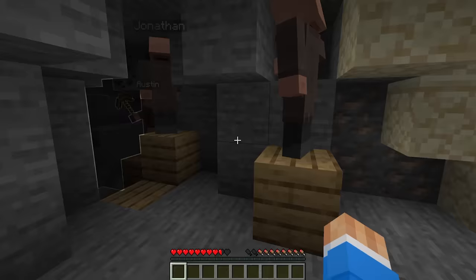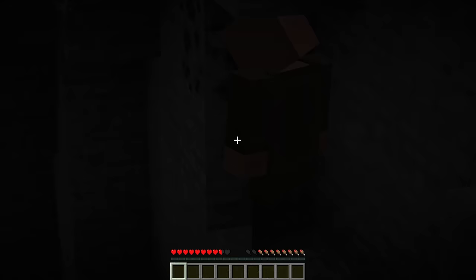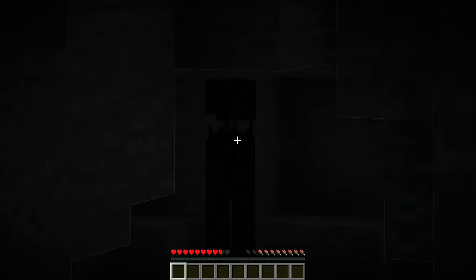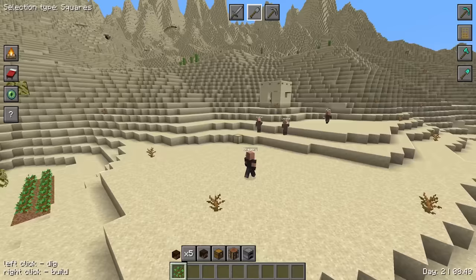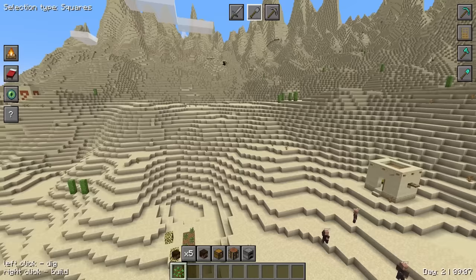I found an awesome cave with a bunch of coal and iron, but honestly I'm really scared of zombies - and that's exactly what I was terrified of. Guys, maybe let's get out of the cave - there's danger right there. I've got really high hopes for this village but it's going to be a really big challenge. Not only do I want to build every single desert house, I also want to find a place to build a really giant great pyramid.